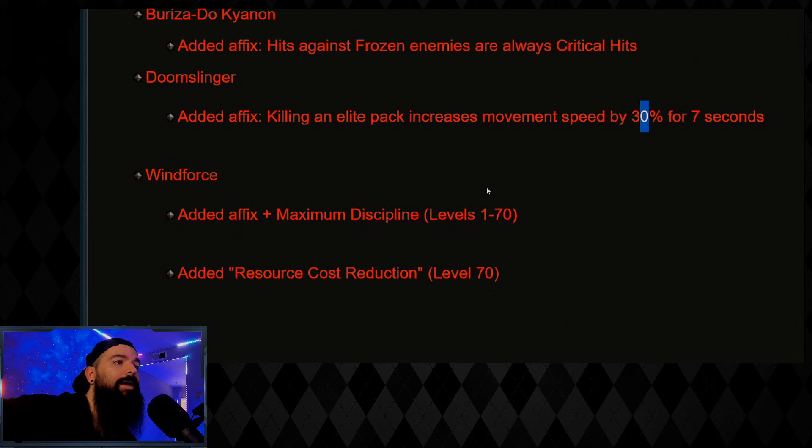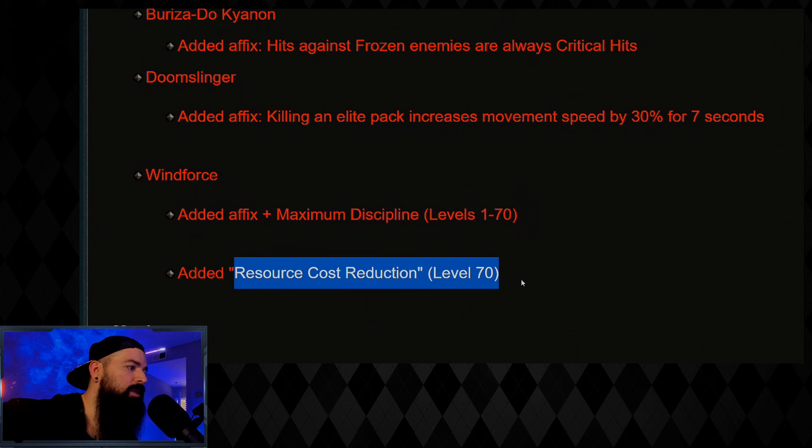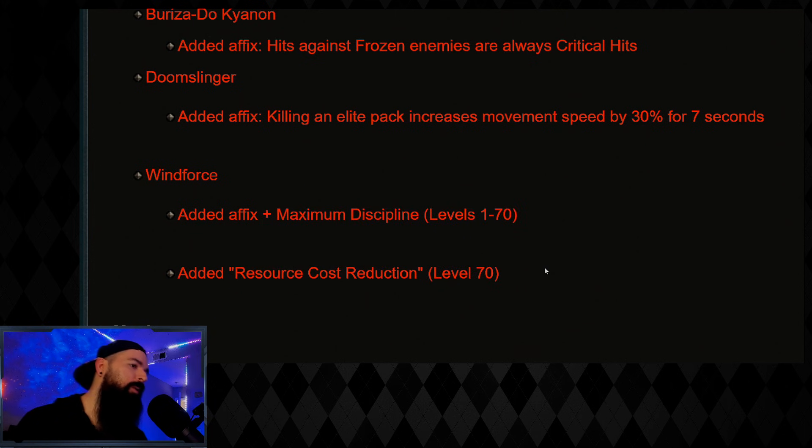This is a really good patch, if you can't tell by my excitement level. Wind Force: they added maximum discipline and resource cost reduction to the Wind Force, so Wind Force is going to be best-in-slot for Unhallowed Essence. UE DH is really good — I'm going to test this tomorrow on stream.